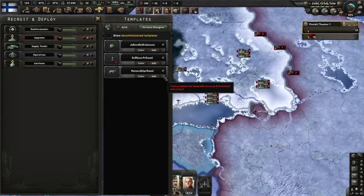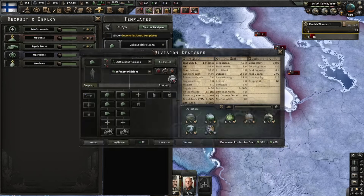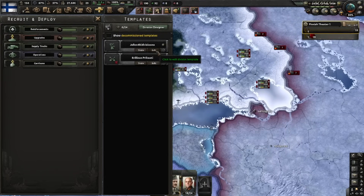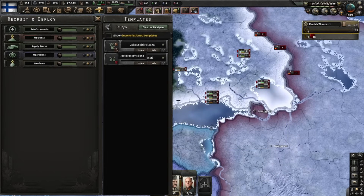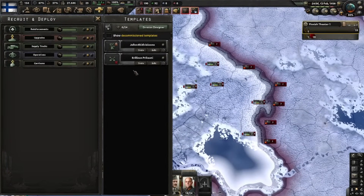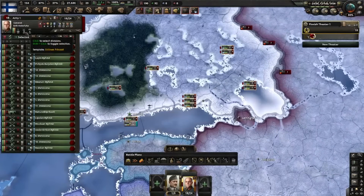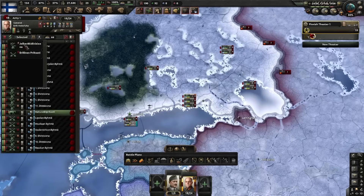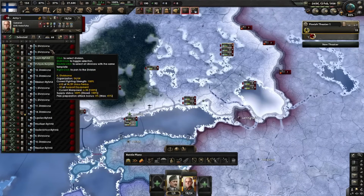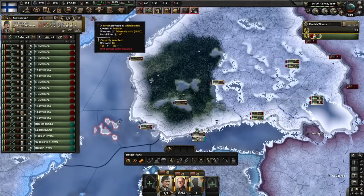I'm going to work with two templates here primarily, so I'm removing the other ones. I'm giving this one the shuffle icon - it's my reserve template icon. And this will be our main template - I'll give it the moose icon because it's oh so cool. I'll make these guys elite and the other ones reserve. We'll be doing most of the fighting with the mooses, and these ones will fill up the lines.